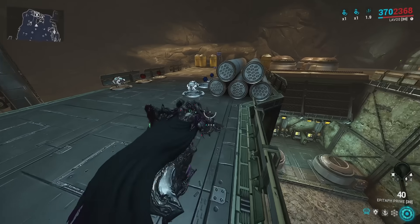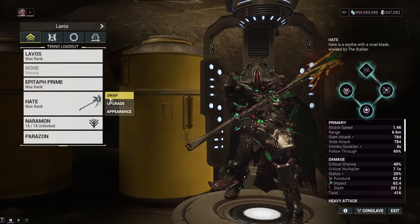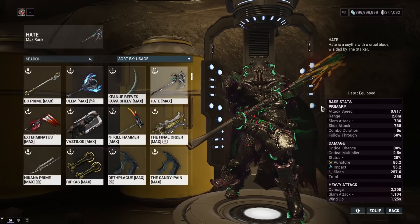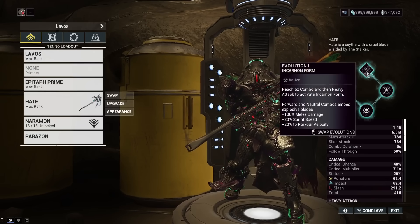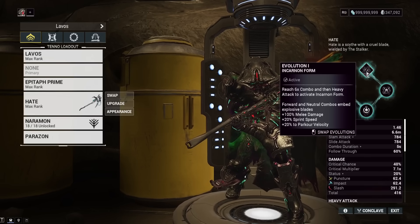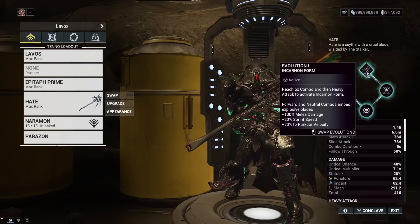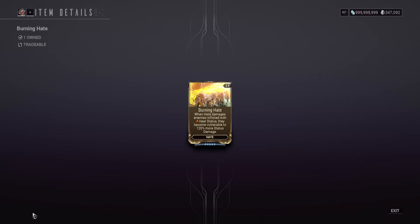Starting off with how this mod works, let's first explain how the Hate Incarnon works. The Hate scythe is the Stalker melee weapon with base Impact, Puncture, and Slash. When you equip the Incarnon adapter and enter Incarnon form, it releases base fire heat projectiles that explode and cause damage. The Burning Hate mod requires heat procs active on enemies to be effective, and the Incarnon form gives you a built-in way to apply heat.